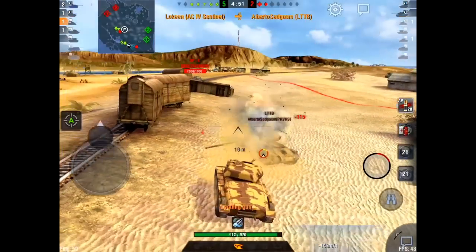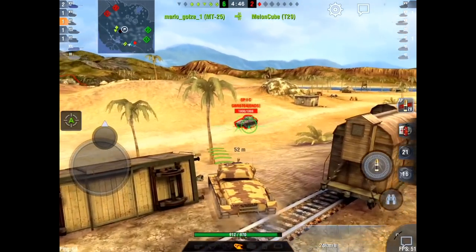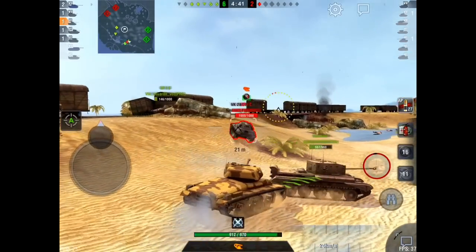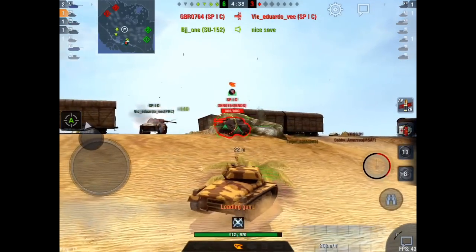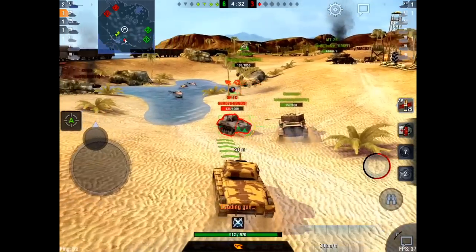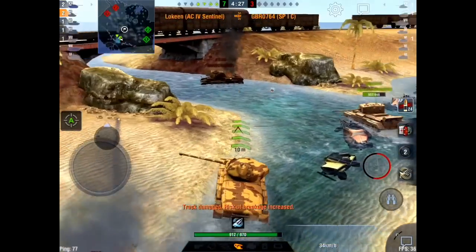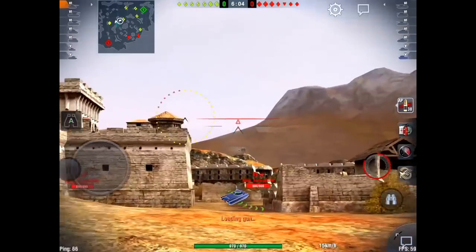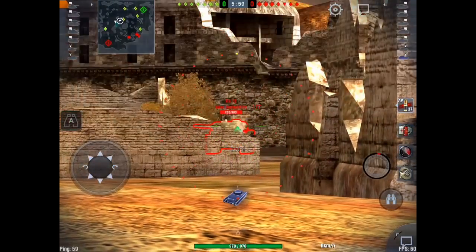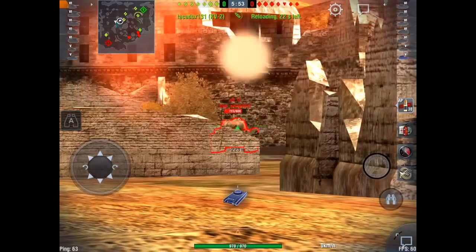It has a maximum speed of 56 kilometers per hour and gets there quick enough — as you can see in the gameplay clips, it keeps up with everything on the board no problem. One of the things that surprised me most is its soft stats: terrain resistance seems really good. It has a hull traverse of 44 degrees, a turret traverse of 38 degrees, and good enough gun dispersion and handling to sit back and hit targets from a distance if needed.